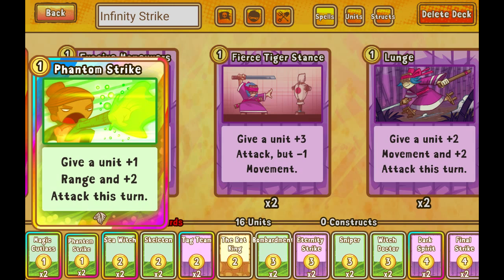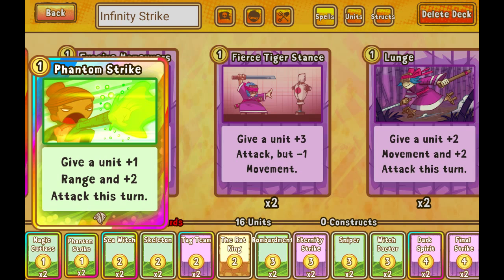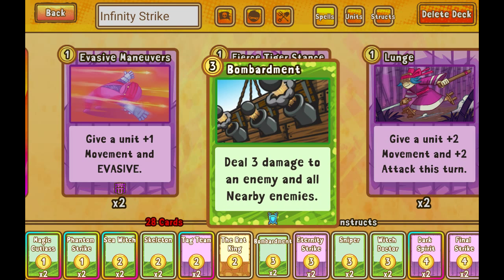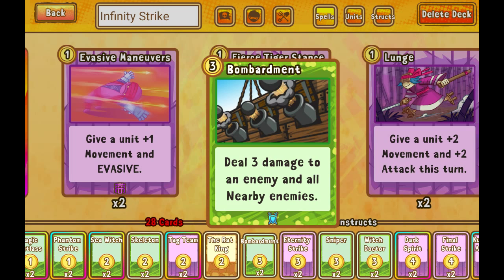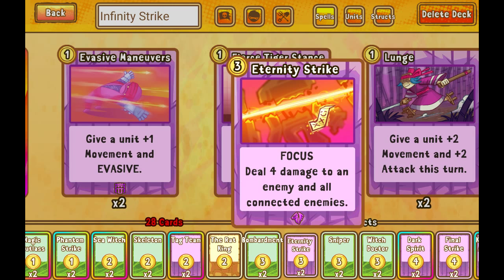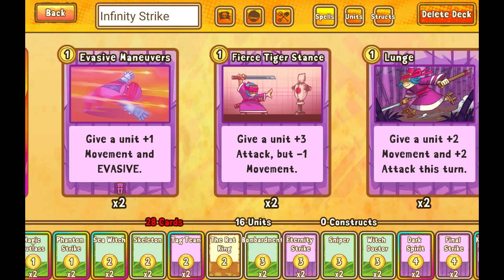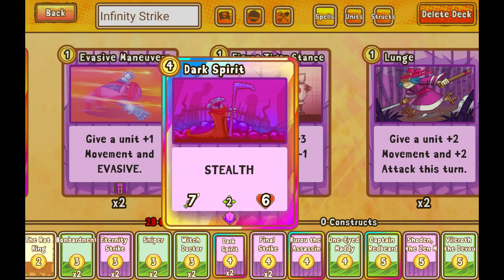I'm going to keep Phantom Strike on a short list — maybe I'll only play 1 at the end of the day, but right now I'm going to leave it most likely. Bombardment I've enjoyed playing; I'm still not sure if it's worth a deck slot but so far it's staying in. Eternity Strike is great damage, but the Focus prerequisite where I need to have a unit next to something to play it can be a little tough, so I'll keep that in mind. Dark Spirit I think is awesome now.